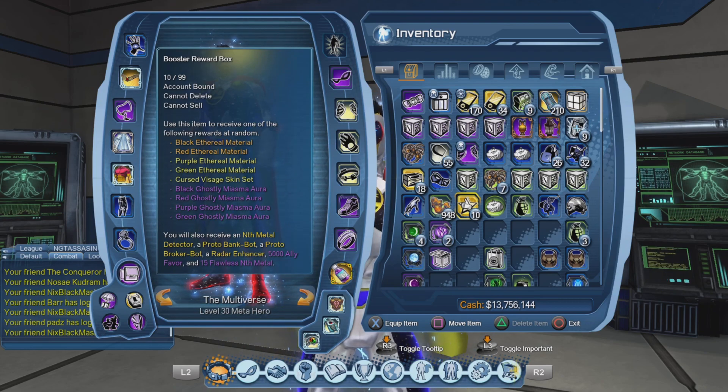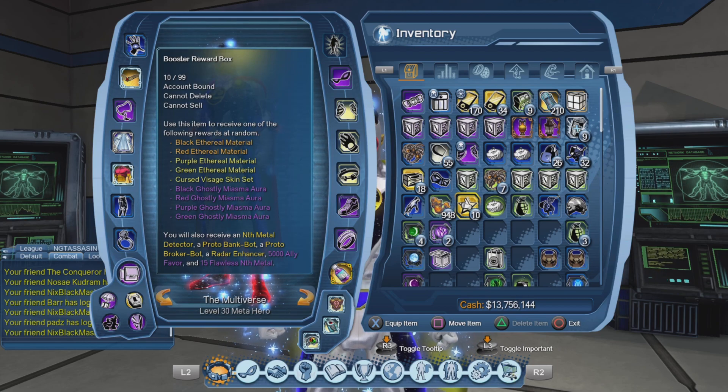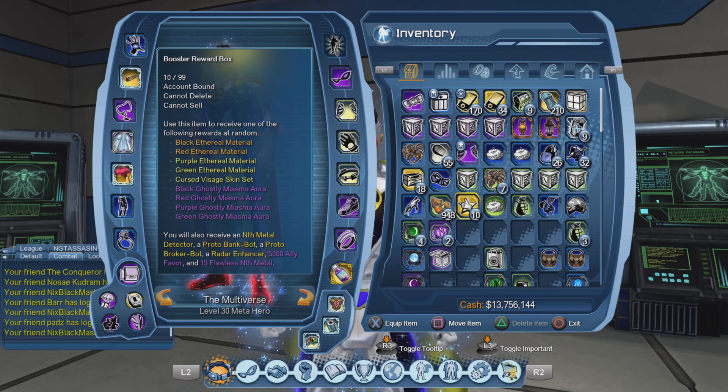There's the ally favor that will be useful, the flawless and the radar enhancers, broker bot — I don't really use those, but oh well. So enough stalling, let us open our booster reward boxes.